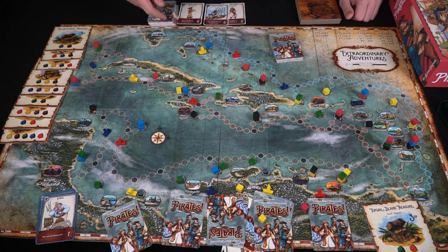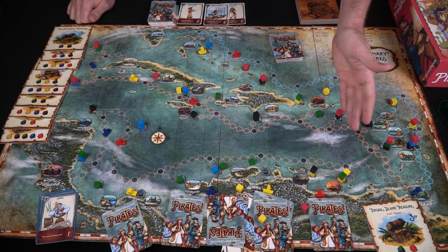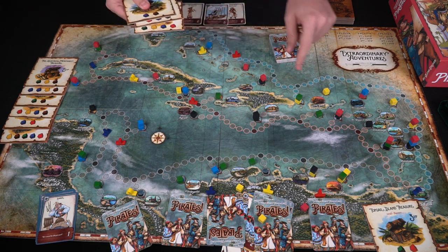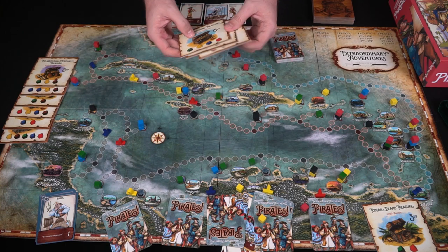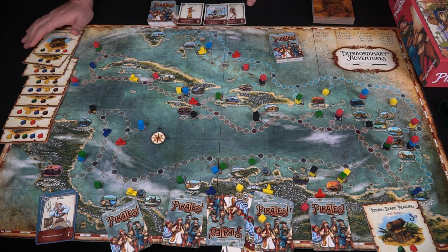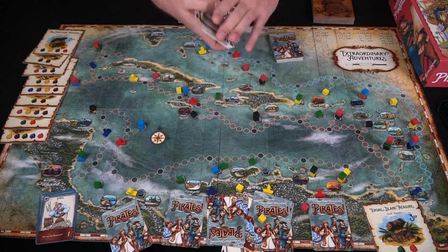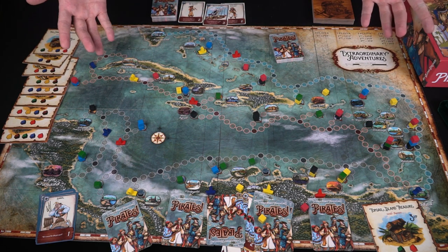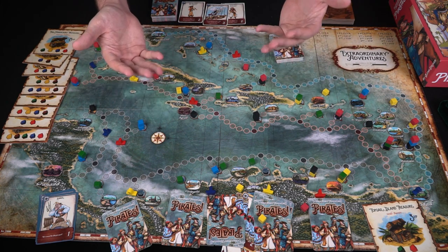Once someone reaches Trinidad, tally points: first, second, third, fourth for each track area; all resources converted to treasures at ports; treasure tiles worth anywhere from three to seven points; and port deck cards that give two or one victory points as bonuses. Remember — you don't need first place to win, you just need the most points at the end of the game.